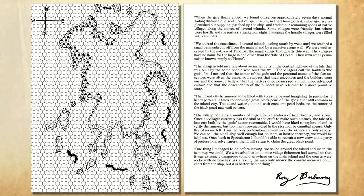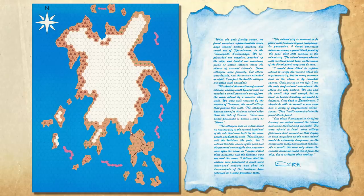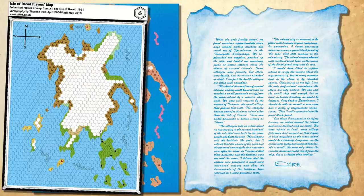Dungeon Masters looking for prettier versions of these handouts can find them with a little Google-fu. These came from the 1983 edition, and there are some fan-made ones as well. I recommend giving the letter a distressed look — maybe tea-stain it or give it a cool feel like an actual artifact. If you're setting this adventure in a different world, you'll need to redo the letter with appropriate names for the cities and nations.